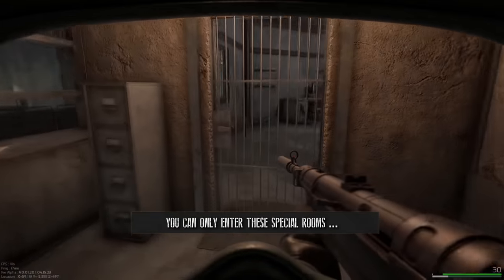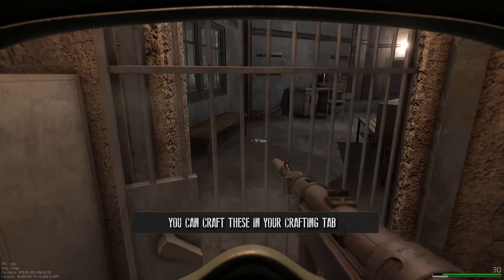Some locations are locked — you can only enter these special rooms by using lockpicks, which you can craft in your crafting tab.